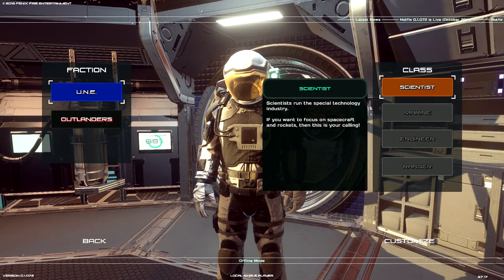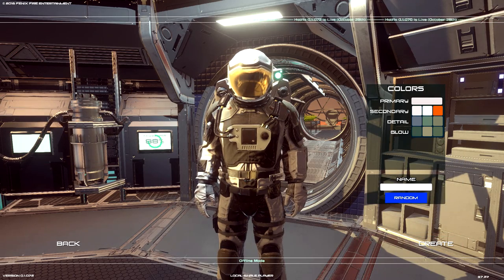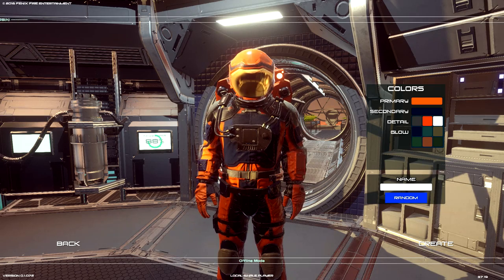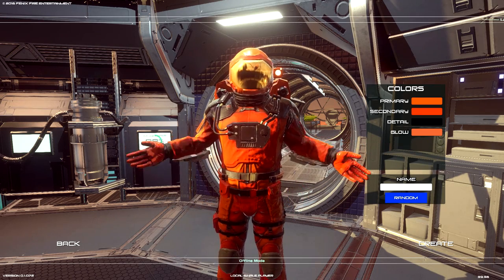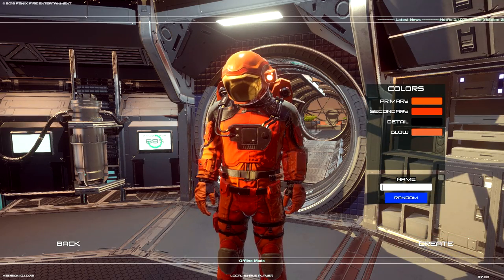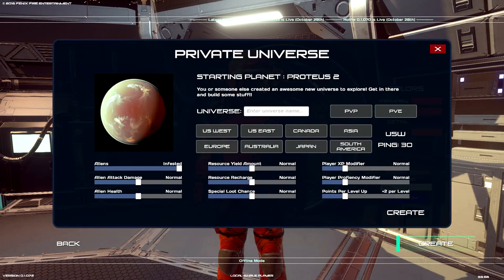I'm gonna go with UNE, so I'm going to be a UNE scientist. Can I customize you? Oh, I can customize the colors. I need a different color other than navy, let's go with bright orange. I'm very orange. So name, let's call this... alright. Create the character and enter the universe.